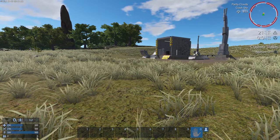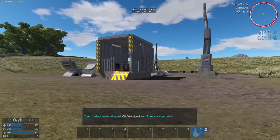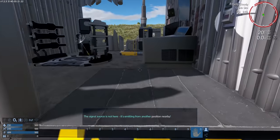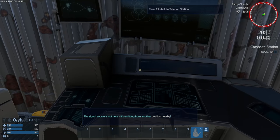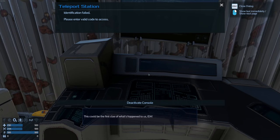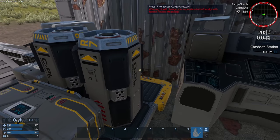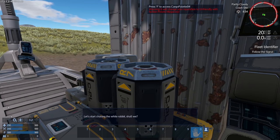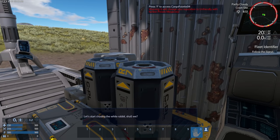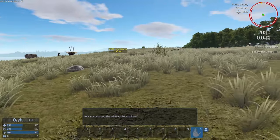I want to get rocking and rolling — approach crash site station. I'm tracking a UCH fleet signal nearby. Oh, this is a teleport station! The signal source isn't here, it's in another position nearby. What do we have here? 'Identification failed, please enter valid code — access the first clue, this could be our first clue.' There's a warning: pressing F to access cargo will change my reputation to unfriendly with faction Polaris Megacorp.